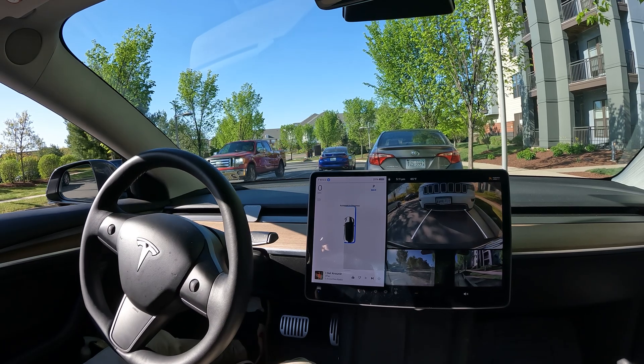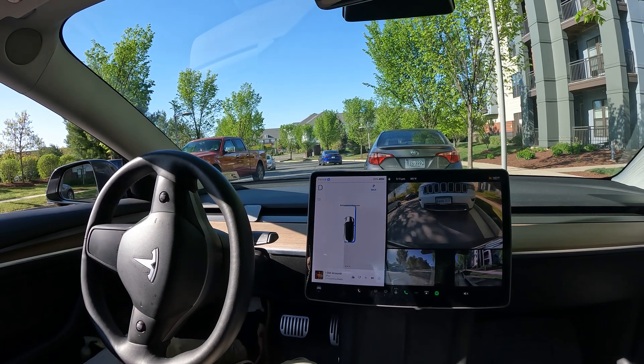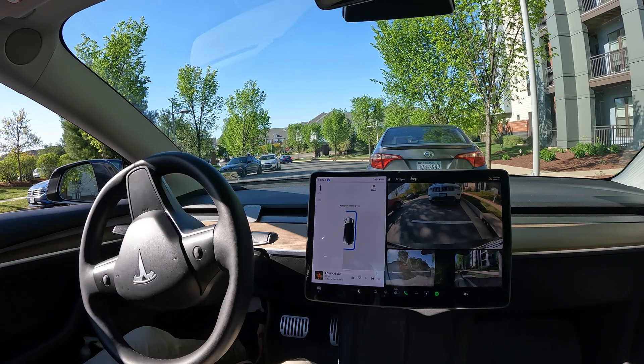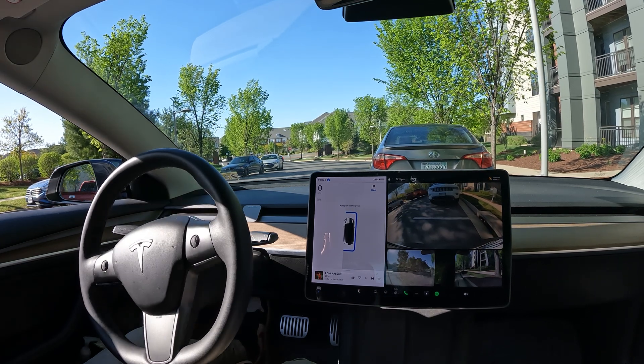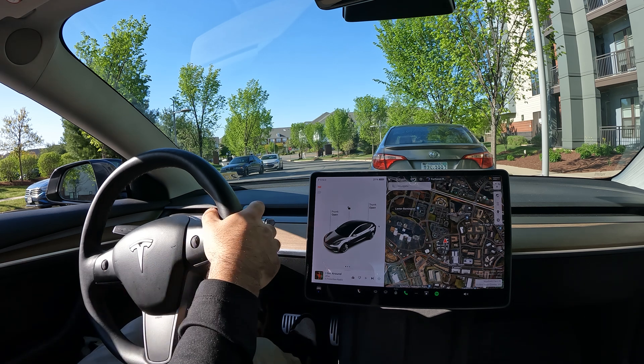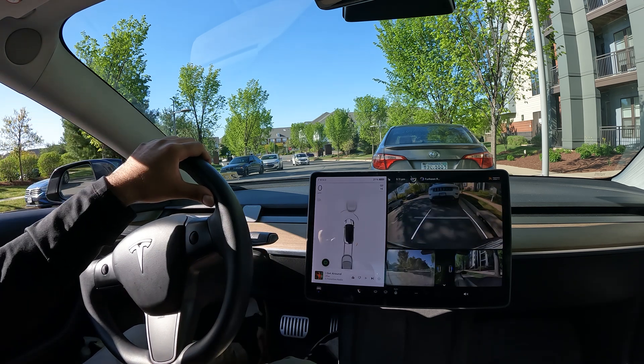Put itself right in between the two cars. Let's see if it can fix itself in just one swipe action and be done with it. It looks pretty good — auto park complete! Really good. This is on a hardware three car, version 12.3.4, and it did a really great job right there.